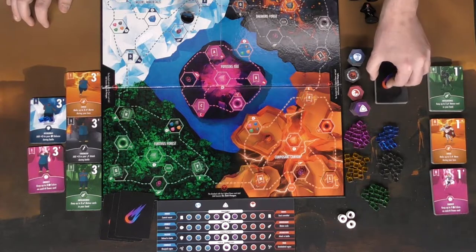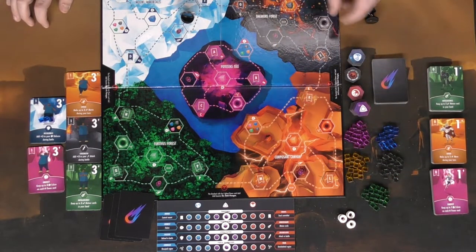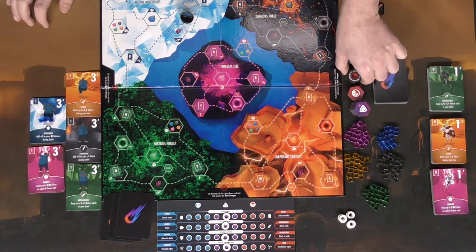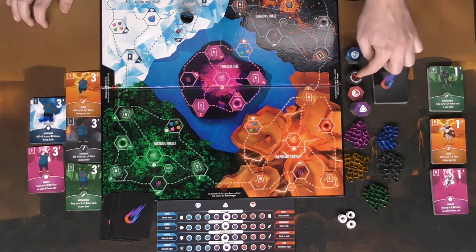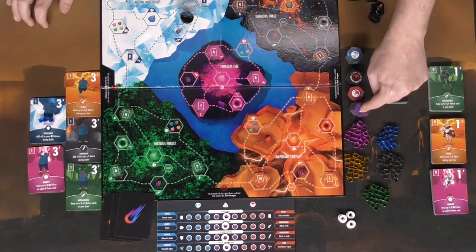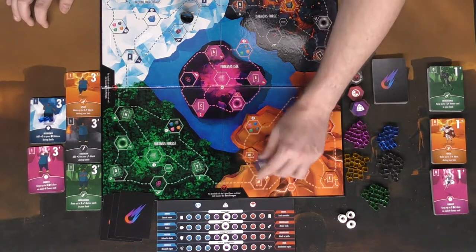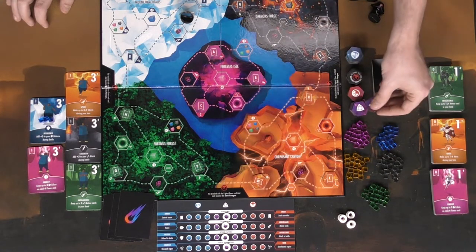These are within reach so players can grab them, along with the tokens for area control. You'll also have guardian tokens and overlord tokens, which are front and back, since there is a dark paragon who may or may not be in the game, as well as neutral territory control. When you take control of an area, move the neutral token off and place your alignment token on it.